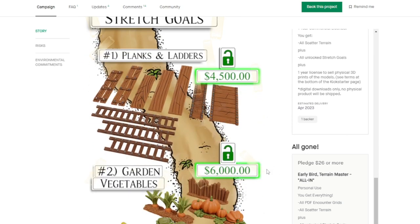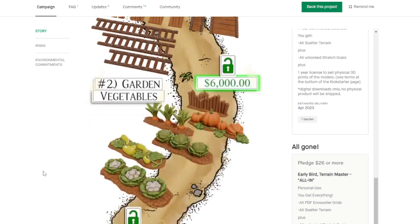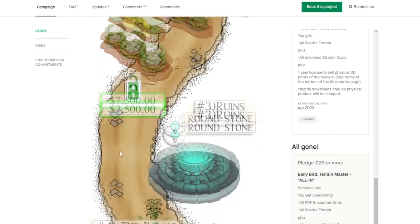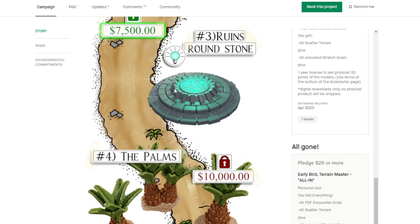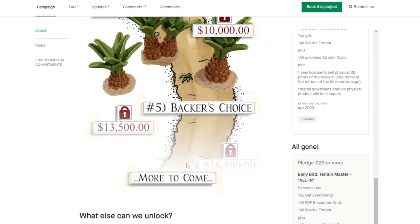Here are some stretch goals that have already been unlocked. He has some planks and ladders to create more scatter terrain — super cool. Different kinds of vegetables that you're going to be able to print out — I wish I had these when I was making 3D terrain for Townsfolk Tussle. We have this lighted-up round stone that might be a summoning circle. And then we have these palm trees, which I might grab to print out for my new Blood and Plunder box set that just came in. We'll see as more stretch goals are to come.